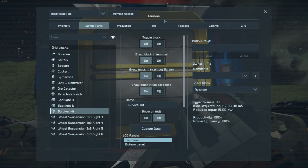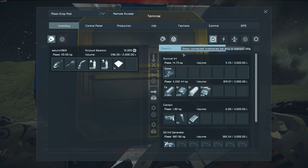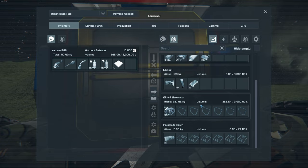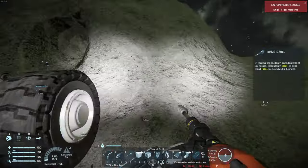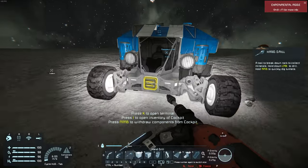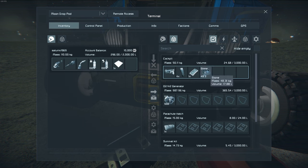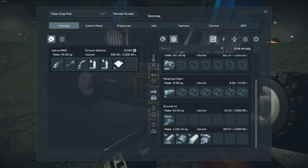Let's take a look at what I've accomplished. I'm going to press K to go into the control panel and look at my inventory. This is just the inventory of the survival kit — you can see I've got quite a bit of iron and nickel converted from stone. I can click the button that shows everything within the station. When mining, I would pick up stone, walk back, and dump it into the cockpit because it was closest.